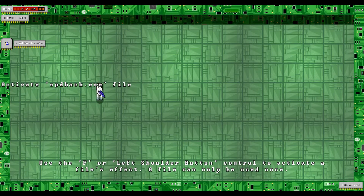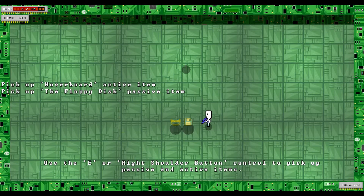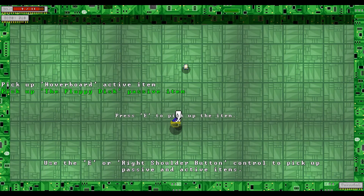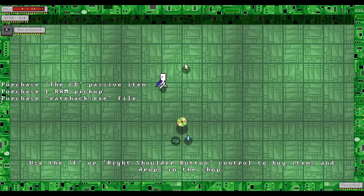You can use the E or right shoulder button to pick up files. Use the F or left shoulder button to activate a file's effect. Use the Z or left shoulder trigger to drop a file. And I dropped it. Pick up the item - floppy disk, maximum RAM. I have no idea what RAM is; I think RAM's for health. And hoverboard. Use hoverboard active item.